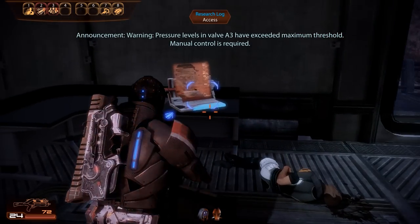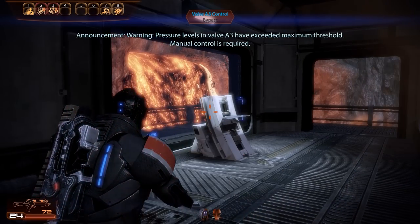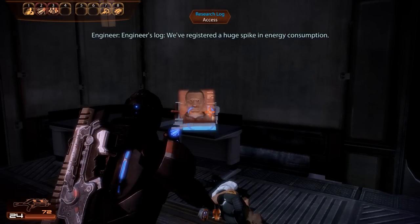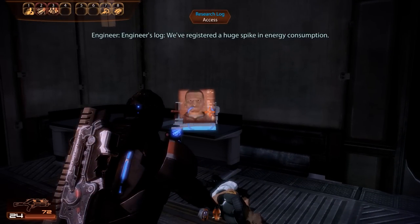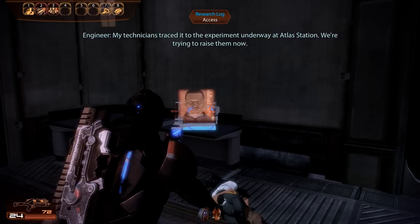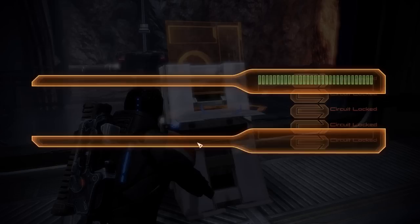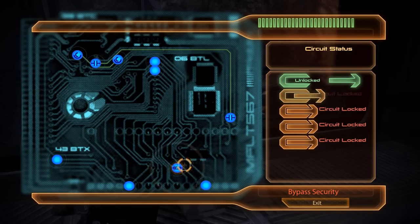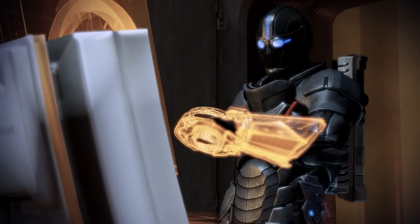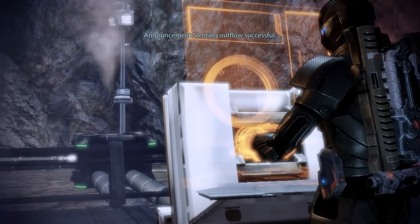Pressure levels in valve A3 have exceeded maximum threshold — manual control is required. Engineers log: we've registered a huge spike in energy consumption. My technicians traced it to the experiment underway at Atlas Station — we're trying to raise them now. Check flow — successful.